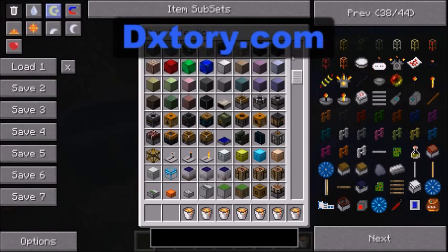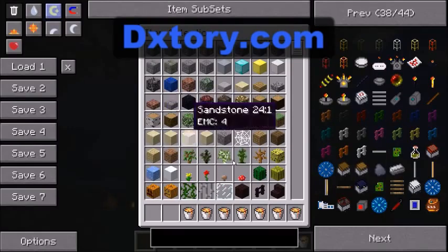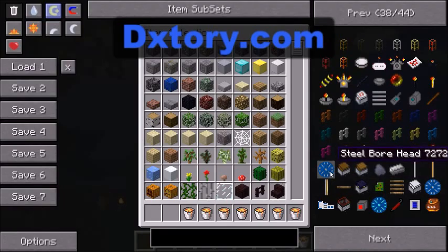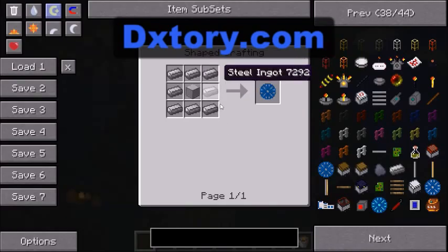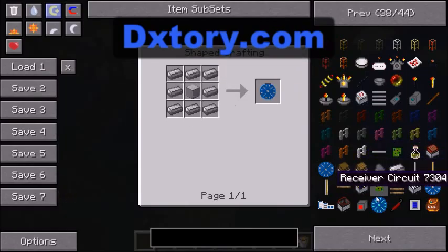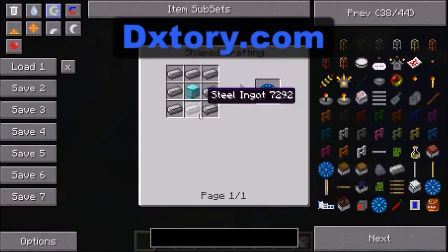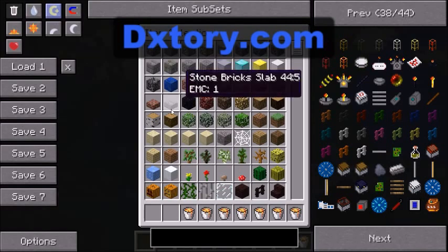That's how you make the actual bore. Now to make the bore head — I'll show you the steel one — you need a block of the item surrounded by nine steel ingots. So it's just the block of the item surrounded by nine steel ingots.